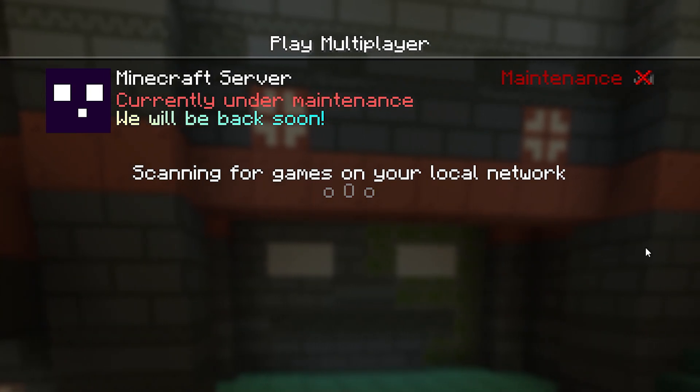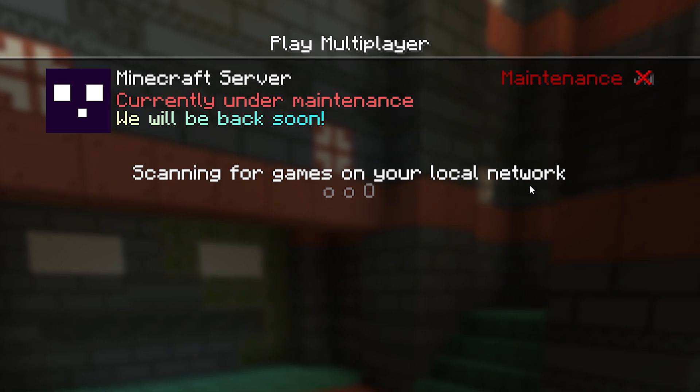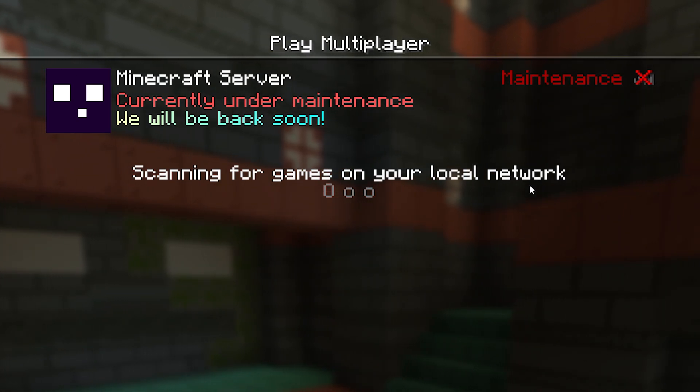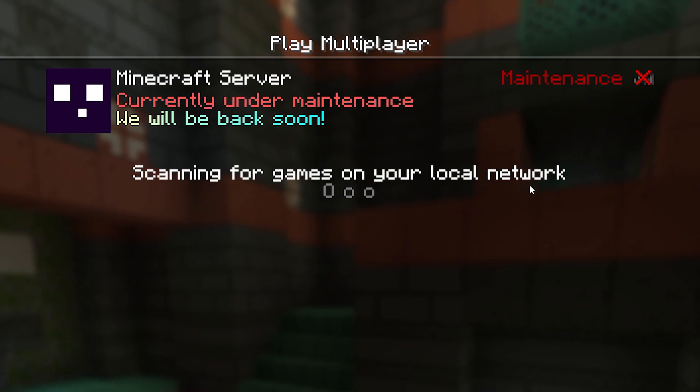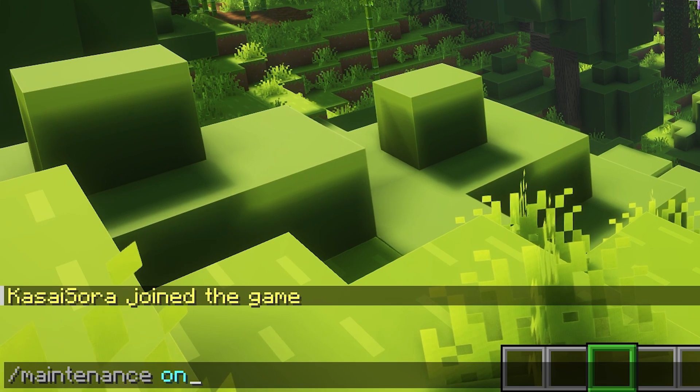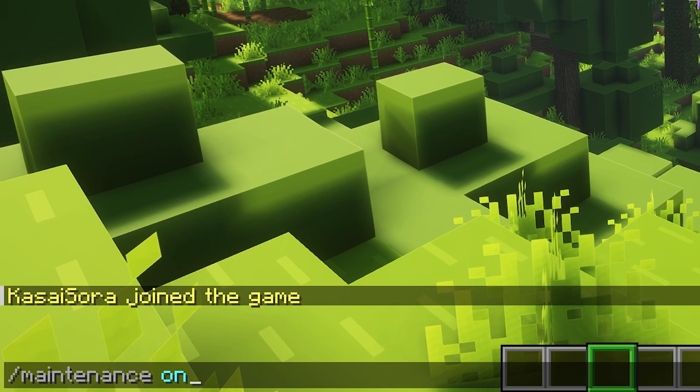A regular player would be unable to join this server now. As an OP, we can join. If you're using LuckPerms, you can also give certain groups permission to join the server anyway — think of your admins, your developers, and maybe your mods. While maintenance mode is on, there is a lot more we can customize.